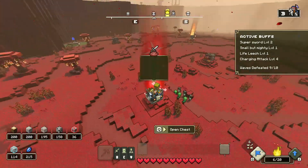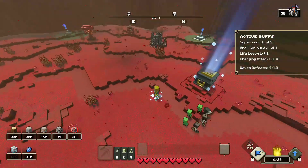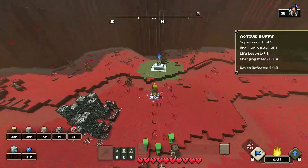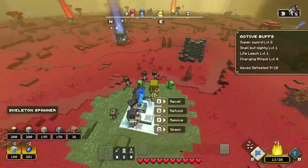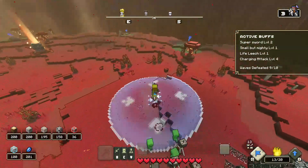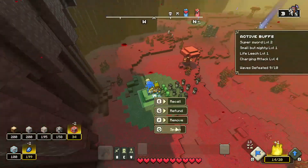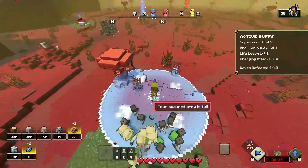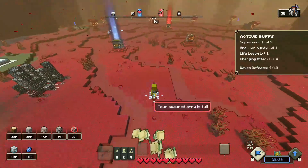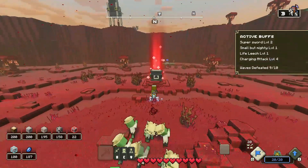At combat chest level 5, health regen could be great but I don't think I'd personally take it. Flames of creation — absolutely no, I do not think that's going to help you in gameplay at all. I again went for the combat chest level 5. Zombies are just for distraction while skeletons do the damage, and those two things working together mean you are the main thing in this entire guide.